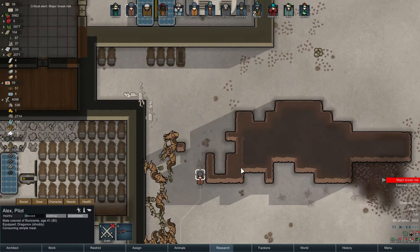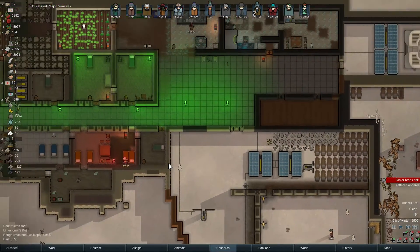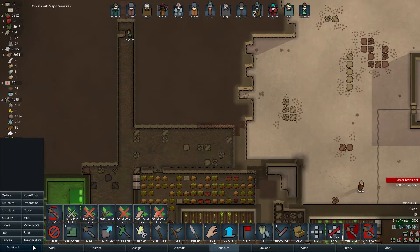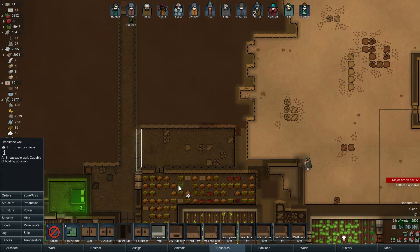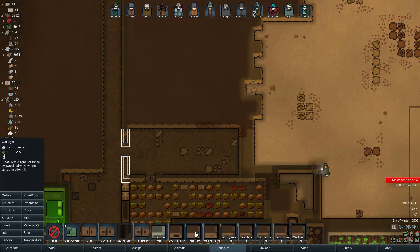Major break risk on Alex. Why? Could you stop hitting on Naomi? It's your best friend's wife, for God's sake - stop hitting on her. Structure - new limestone wall light. I want to see how the wall lights actually do.